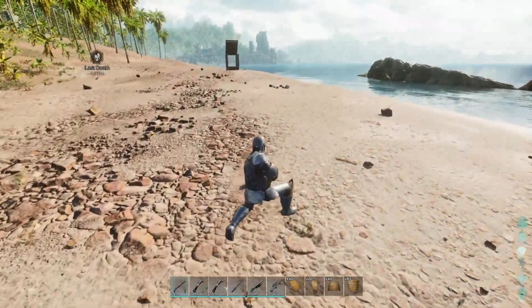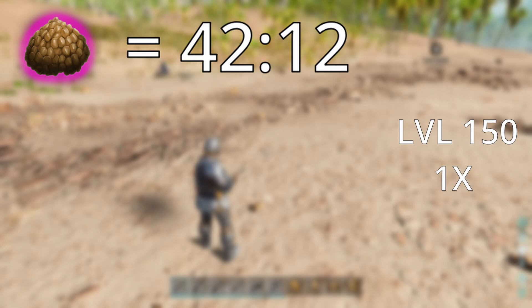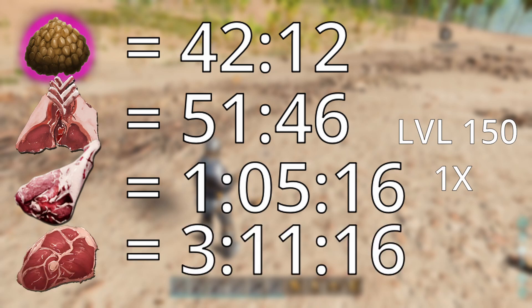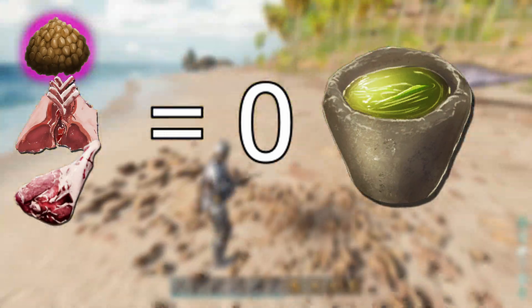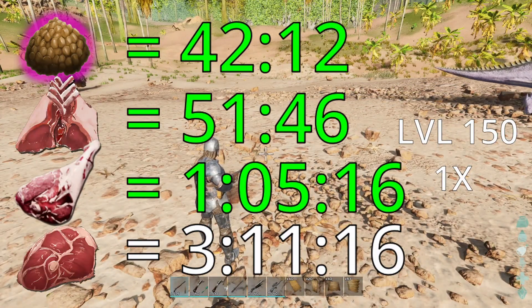If you don't want to use superior kibble, that's fine. Foods ranked from most to least effective: number one is superior kibble at 42 minutes 12 seconds, next is raw mutton at 51 minutes 46 seconds, then raw prime meat at 1 hour 5 minutes 16 seconds, and last is raw meat at 3 hours 11 minutes 16 seconds. Also, if you're using raw mutton or superior kibble you do not need any narcotics, because he has an hour and 36 minute wake-up timer. I'd highly recommend using prime mutton or superior kibble — raw meat just takes too long and you lose too much taming effectiveness.